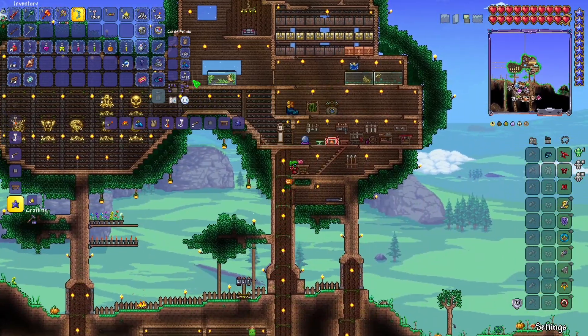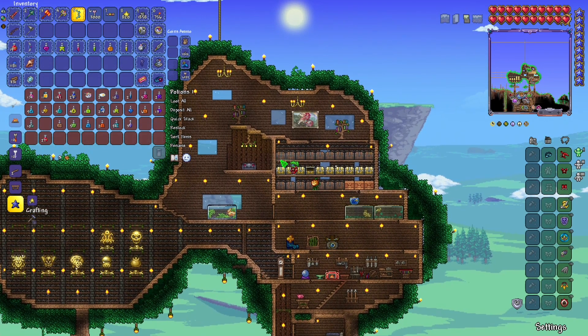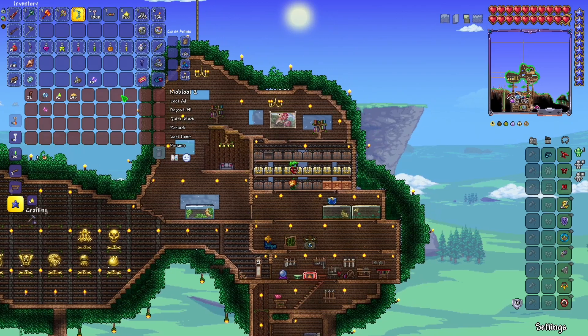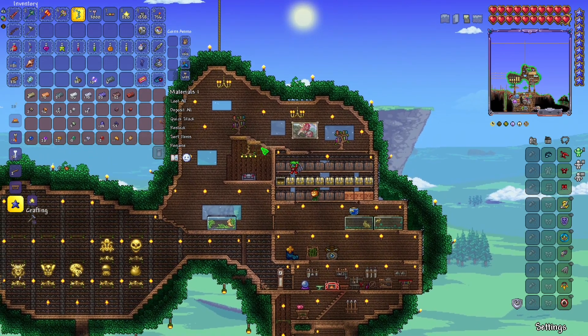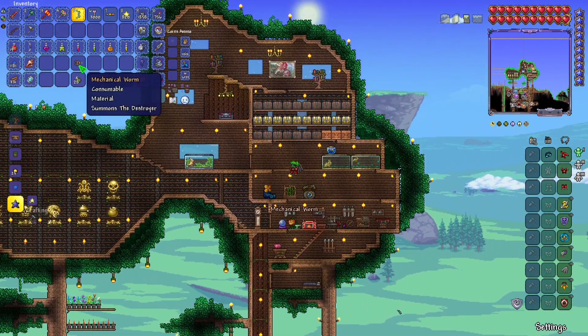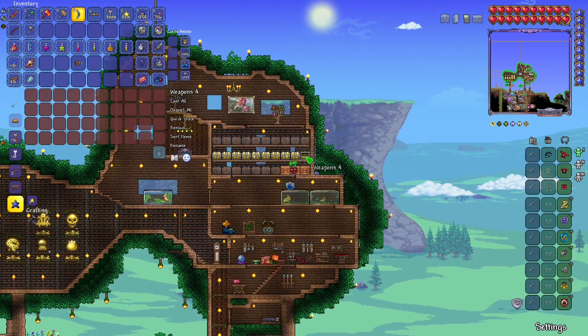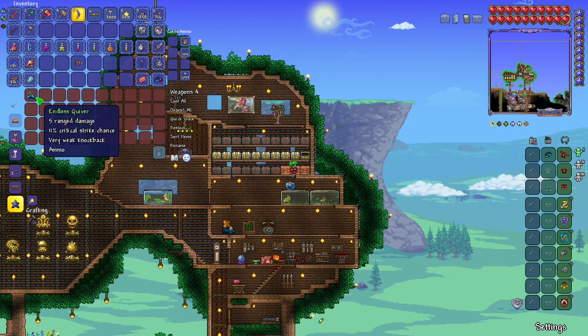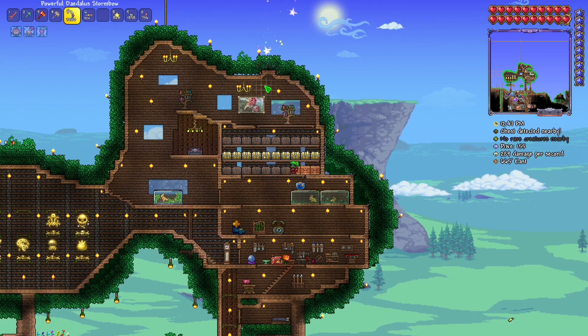Then I have everything I need now. So now all there is to do is wait until night time, as well as obviously craft the spawner. I have enough for one — that isn't very good, I need to farm souls. I'm gonna switch out some stuff, and I'll put away the wooden arrows and just put the holy ones above that. Yep, now it works.